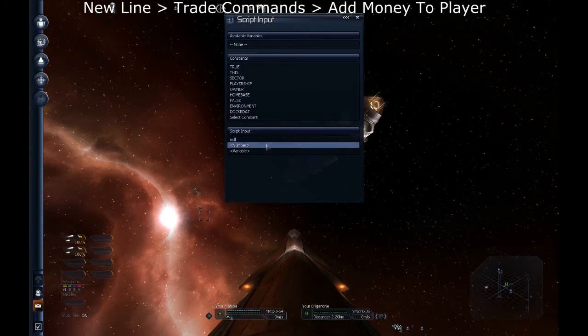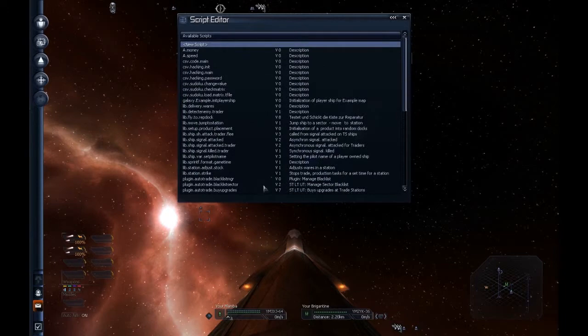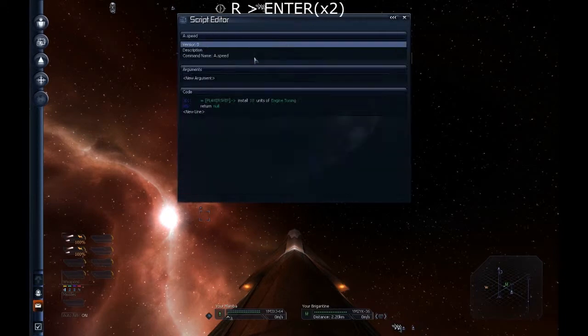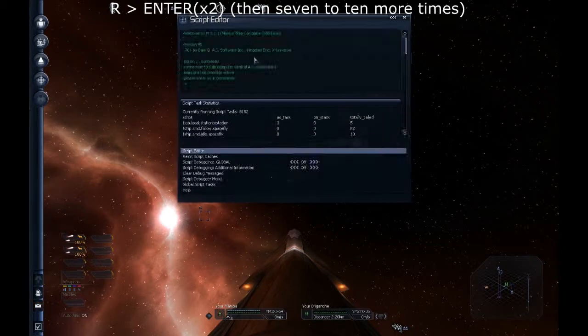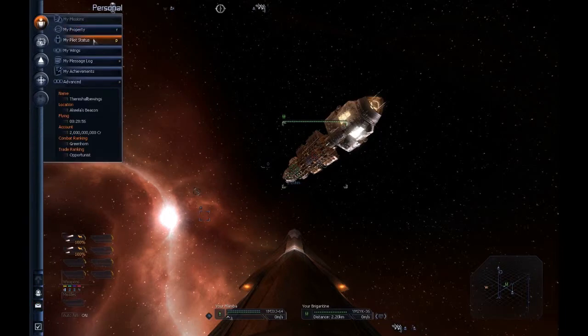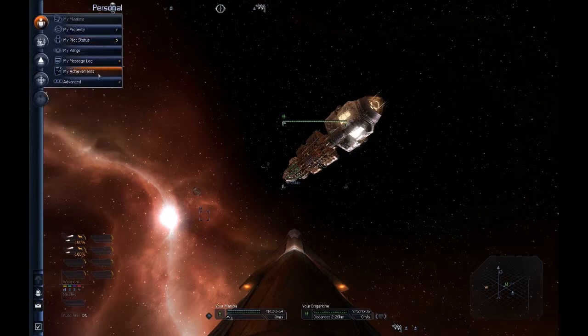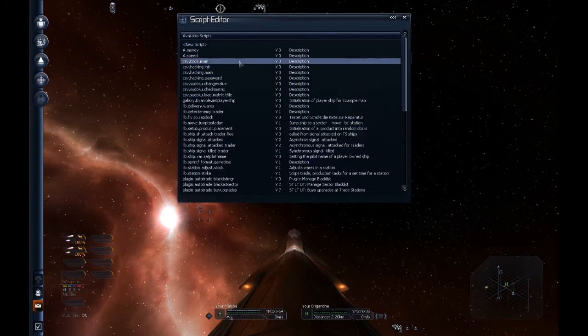This is just gonna be a number, because all it is is Add Money to Player and then the defined number that you want. So type in some random number. Save it, go to it, run it. Just do that a few times — I already did it a few times, so my money's maxed out right now at two billion dollars. You can define any variable you want there; it doesn't have to be what I put in.